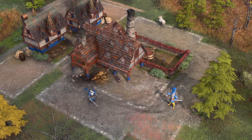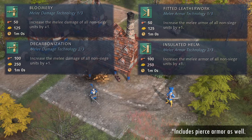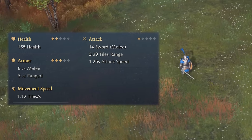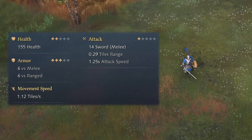Before we get into the video, keep in mind that all of the units have full Castle Age Blacksmith upgrades without the Marching Drill speed tech. With that out of the way, let's first compare stats. The Man-at-Arms in the Castle Age has 155 HP, has 6 melee and pierce armor, and has 14 attack.